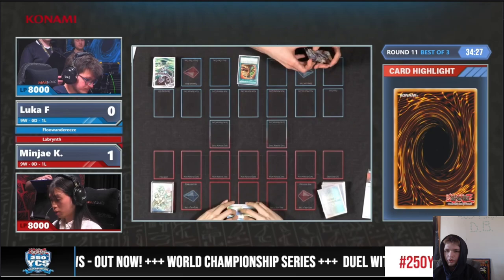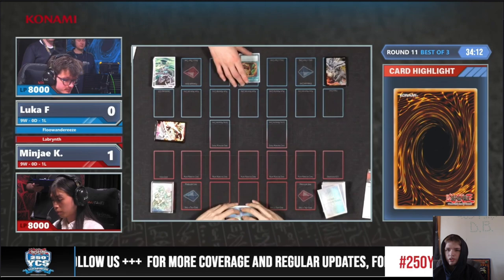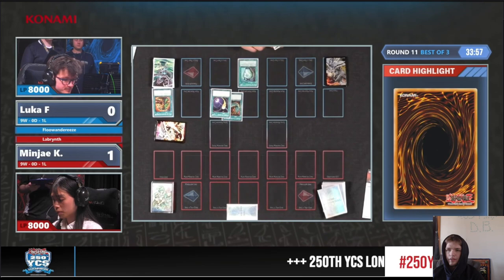It looks like they only have one of the furniture. The opponent's going to activate Extravagance — Banish 6. It was Floundaries, the Extra just never mattered. Banish, then Draw 2. I guess they can look at what they Banished, but it really just doesn't matter. Activate Pot of Duality — hit Map, Harpy's Feather Duster, and Cosmic Cyclone.